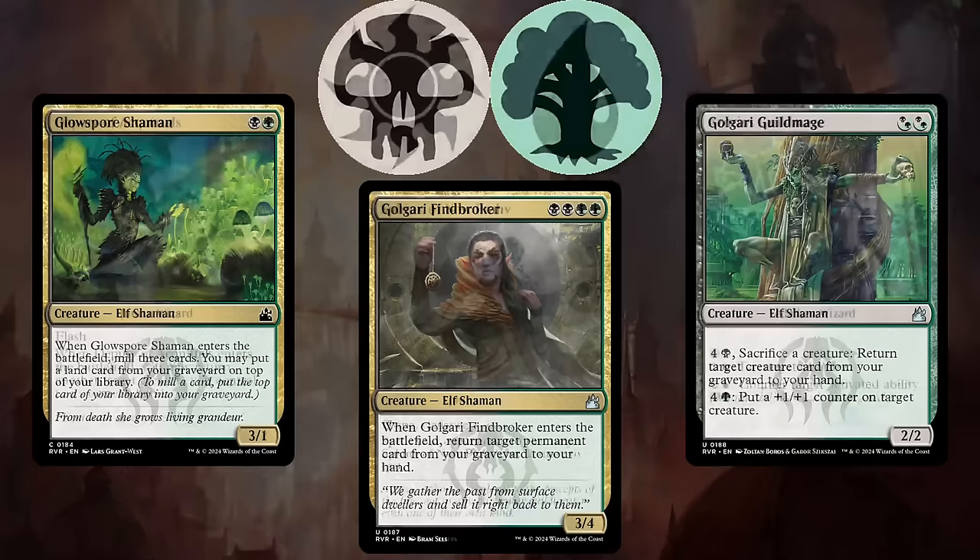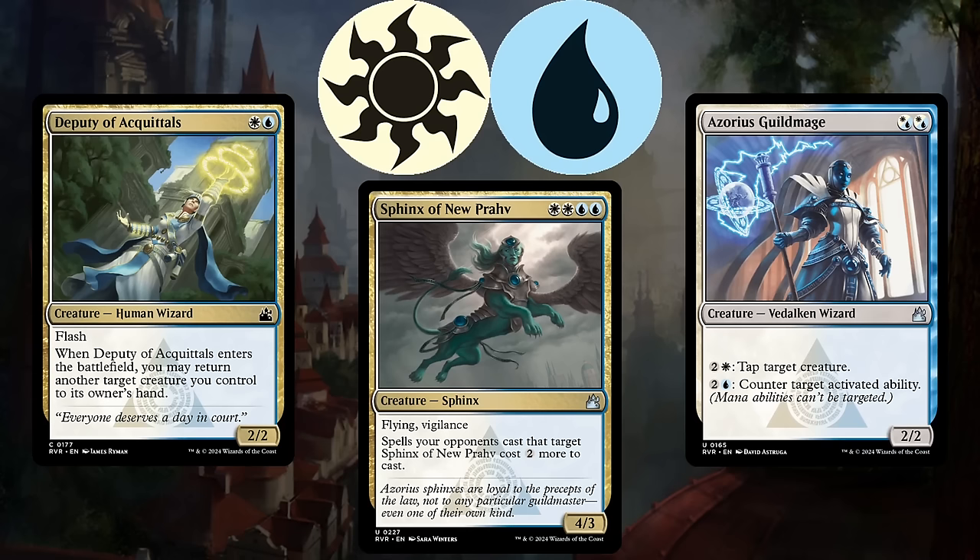Blue-white, or Azorius, is an aggro strategy that uses flyers and tempo spells to keep your opponents off-balance while you swing for the win in the skies. Sphinx of New Prahv is a perfect threat because it has evasion, is incredibly difficult to interact with, and it even has vigilance to help you win your races.